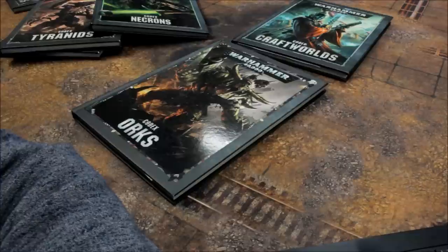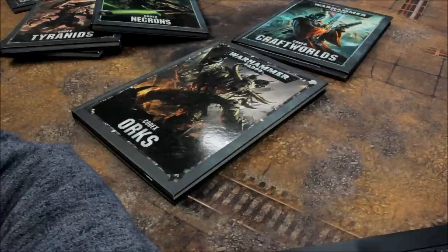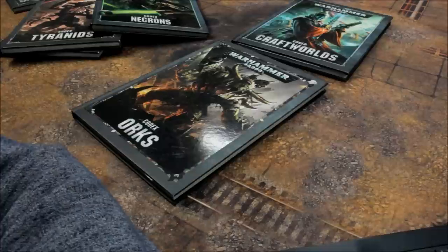Tau Troops: Breachers 9, DS8 Turret 0, Kroot 6 each, Strike Team 9 each, DS8 0. Elites: XV8 Crisis Battlesuits 30, Bodyguards 33, Firesight Marksman 30, XV95 Ghostkeel 110, Kroot Oxrider 28, Kroot Shaper 9 (or 25), XV104 Riptide 245. Stealth Battlesuits 18.